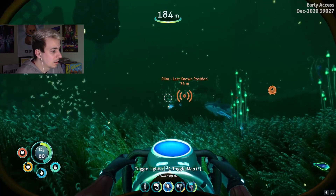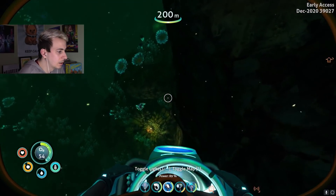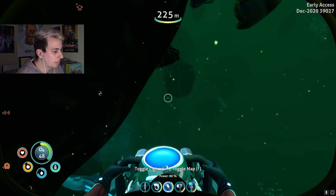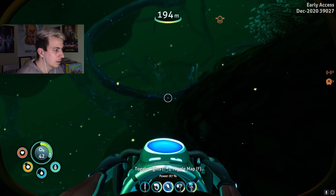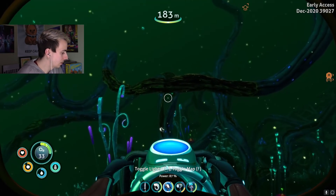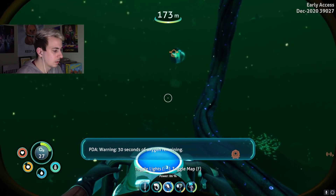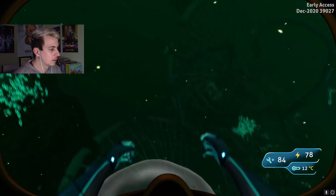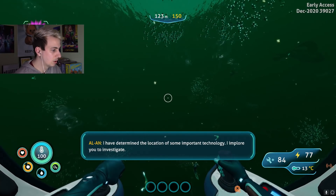Oh yes! Oh my god! Crap — we're gonna have to go this way though, we're gonna drown. Come on baby! Yikes — that thing was going for the kill, dude. Okay, so we got Rubies — that's helpful. I do think we're gonna need to get the mod for this before we can do anything too crazy. I have determined the location of some important technology.